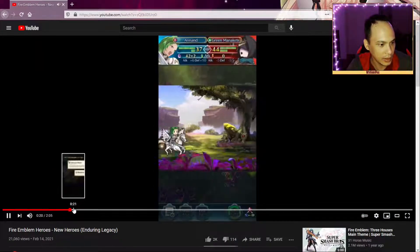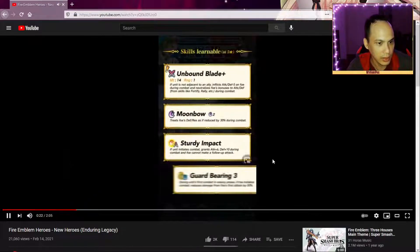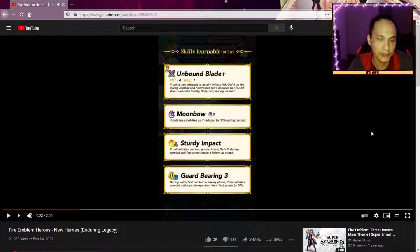First let's go back and take a look at Anon's skill set. She's a red flyer with Unbound Blade Plus — that means it's inheritable. If unit is not adjacent to an ally, inflict attack and defense minus five on foe during combat and neutralizes bonuses to foe's attack and defense, such as from skills like Fortify and Rally. So this blade is really for raw stats — if you have really good raw stats, like some tankier units do, definitely use this one.